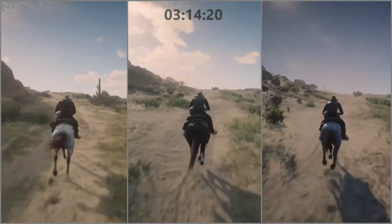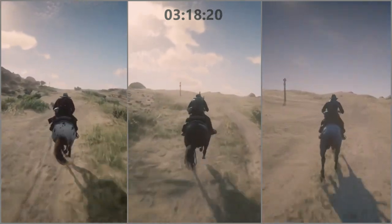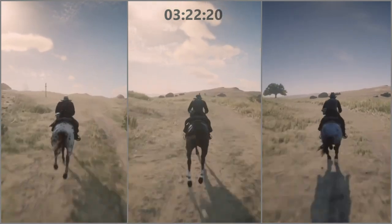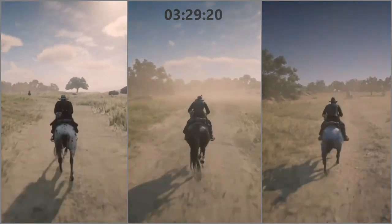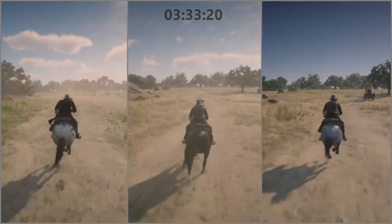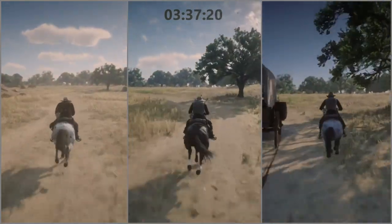The only negative thing you can really say about this Appaloosa is that Arthur never gets to ride it. And I'm very jealous of Mr. Trelawney, because this is his horse in the game. Speaking of Appaloosas, I would also very much like to get Uncle's horse, which is an Appaloosa — it has an interesting coat. I've tried to get it before but I couldn't make it work.